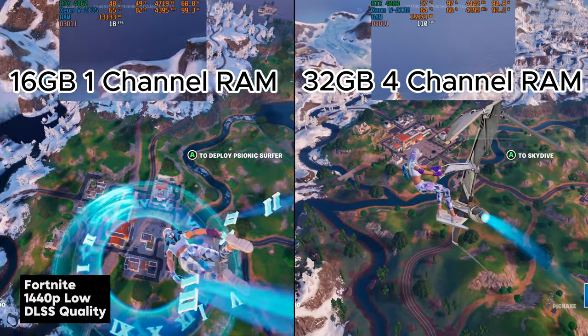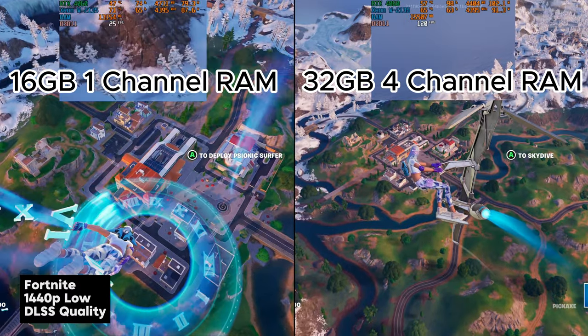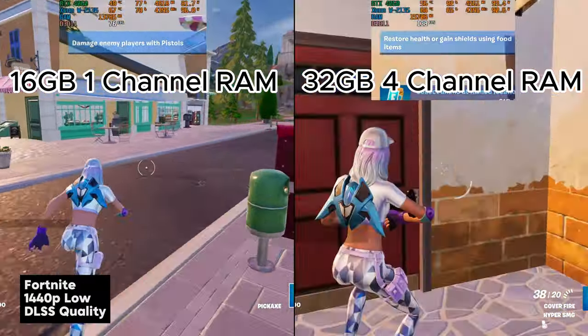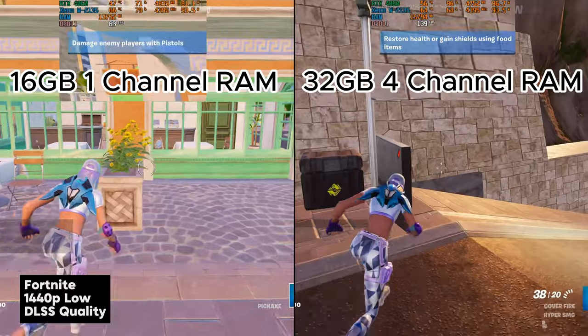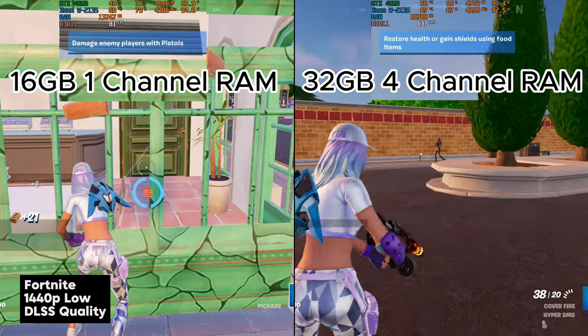However, with the four-channel RAM the CPU is cruising along without any sort of bottleneck, letting the GPU do its thing. We're seeing crazy increases in FPS — upwards of 40 to 50 additional frames per second in some scenarios. I think it's safe to say this RAM upgrade will help me get a few more kills in Fortnite going forward.